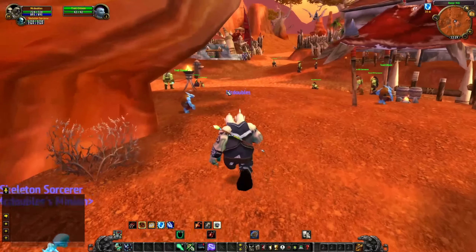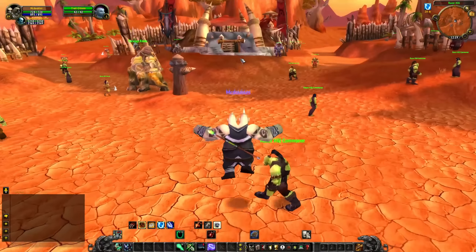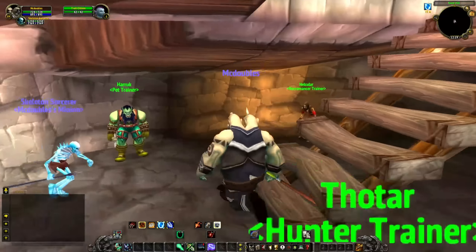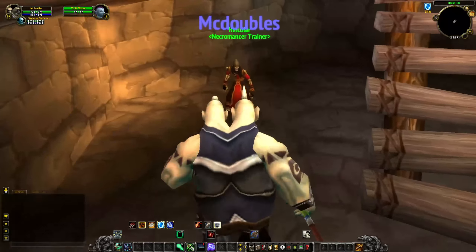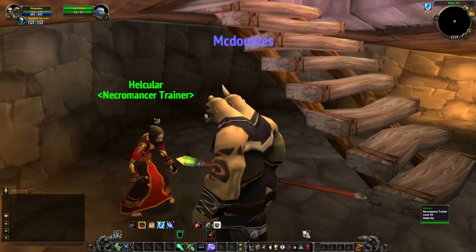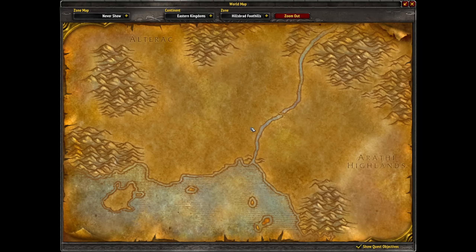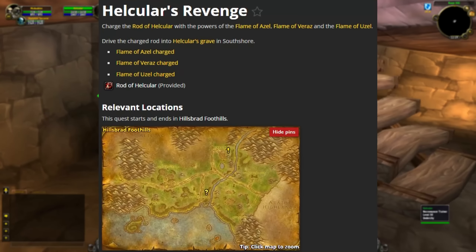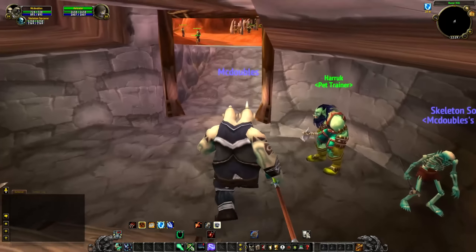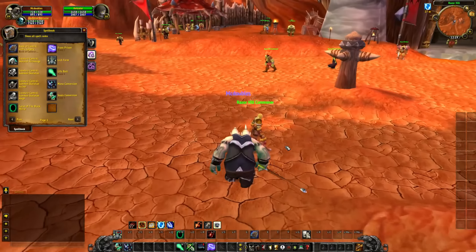Another thing they added: they finally added Necromancer trainers to select locations. One of which is Razor Hill, so I can show you that. If you go in the Orcish burrow right here, where the rogue trainer would be upstairs or the hunter trainer, we've got a Necromancer trainer. And it's Helcular — I believe that character is actually from a quest line over in Hillsbrad Foothills from Tarren Mill. I have all the abilities we have for now on this character, and it's not the full kit.